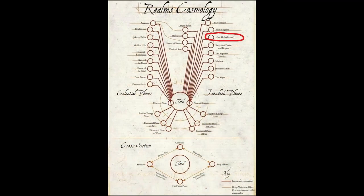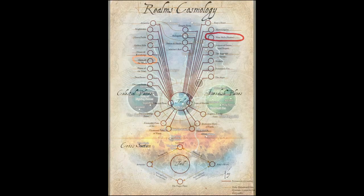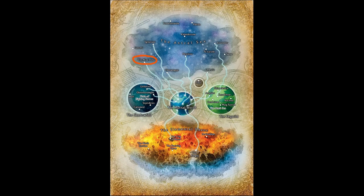Third edition uses the World Tree cosmology, where Baator is grouped in the fiendish plane category. Fourth edition uses the World Axis cosmology, where, like all the outer planes in that one, it just kind of floats randomly in the astral sea.